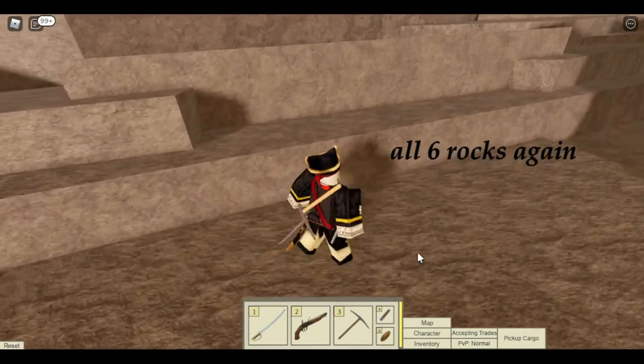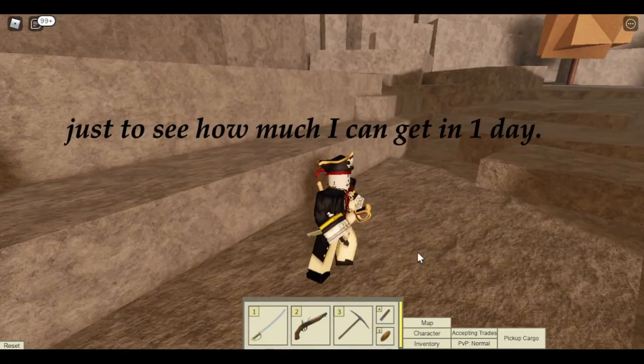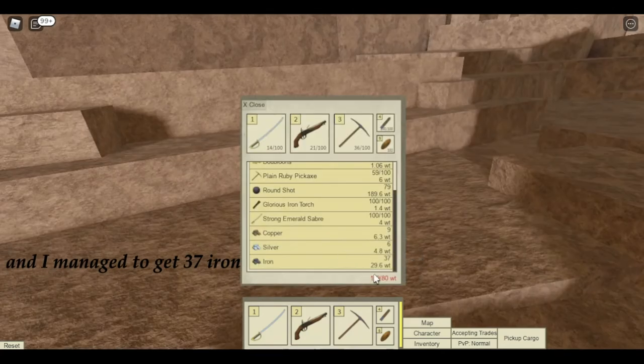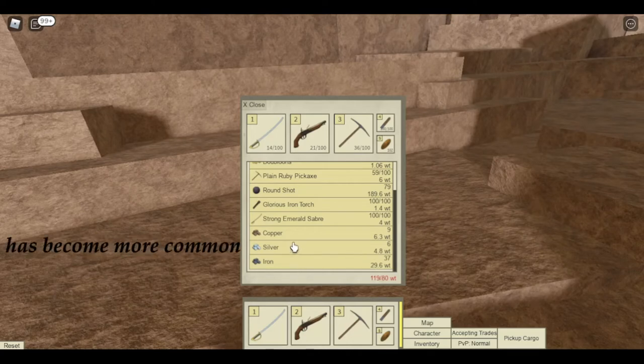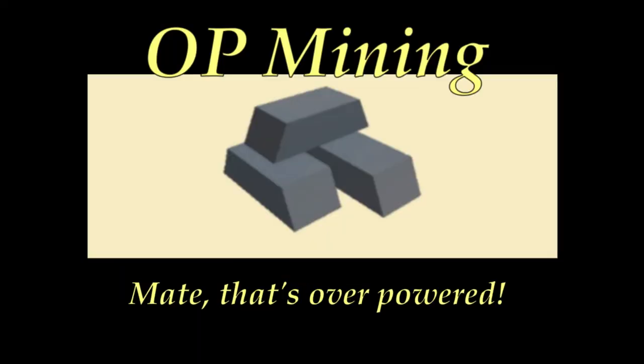I decided to mine all six rocks again just to see how much I could get in one day. I managed to get 37 iron, and even more silver. It's not mentioned that silver's become more common, but it seems to have. I managed to get 60 iron in one day — that's overpowered.